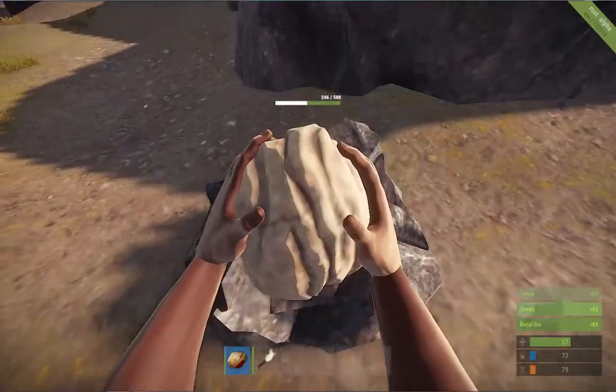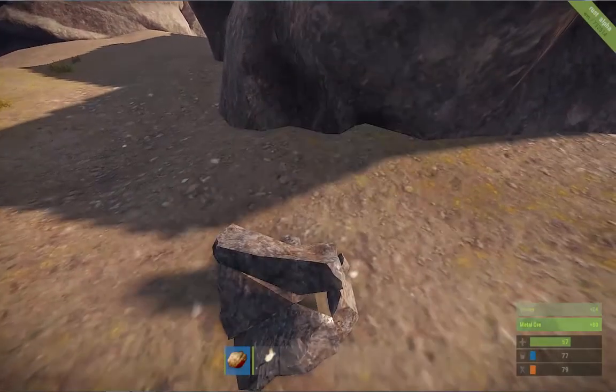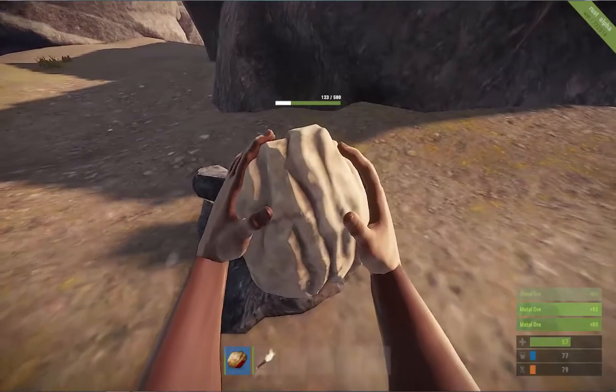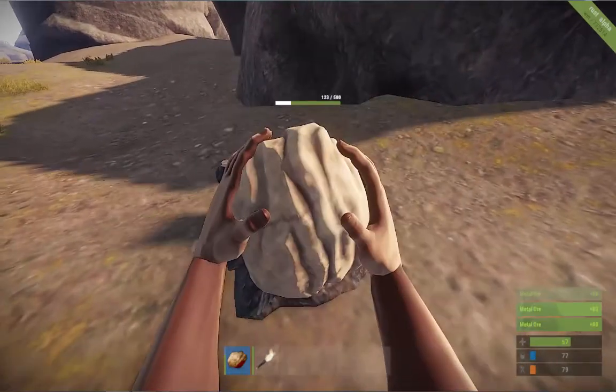If your rock starts to get quite low - so the rock you're hitting - it will start to go smaller. Now I can't hit it. Control will get you lower and then you can just start smacking it again. You still get the same amount of damage from it, but it just gets you closer.